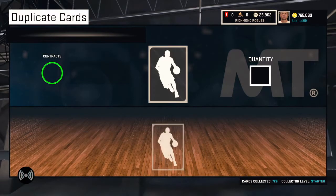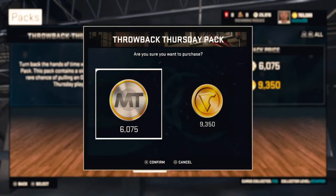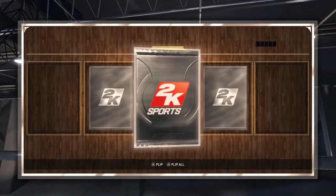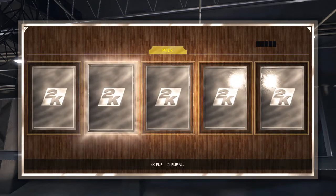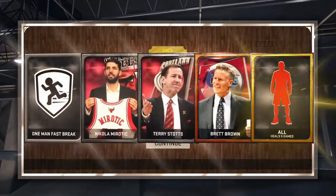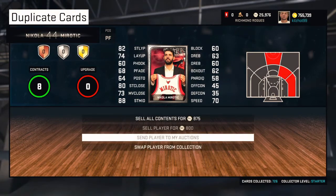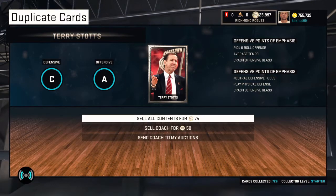Pay attention, make sure you do your research wisely. You can see a couple of packs that I've already opened up. No onyx there — we got a little bit more packs in this pack. We did get a Myritic, which is a decent rookie. We'll send him to my auctions and sell these coaches.